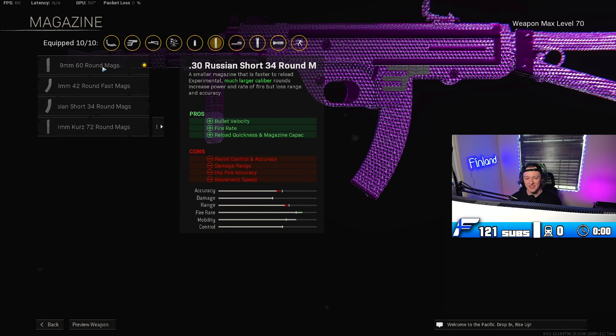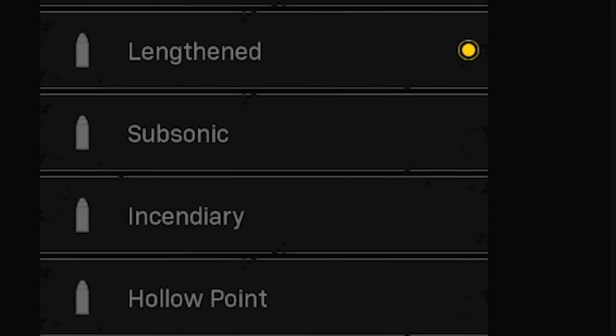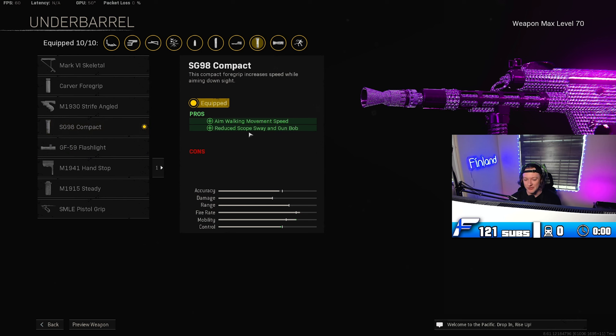If you aren't the biggest fan of strafe speed you could also use Hard Scope or Slide of Hand — those are also pretty valid. Perk two, since we are focusing a lot on movement speed, we are using the Quick perk for added sprint speed to make us faster around the map. For the rear grip it might seem a little weird but we are using the Groove Grip — once again added strafe speed. For the magazine, there are really only two viable options; the 72-round mag isn't bad but we are using the 60-round mag for a little more control.